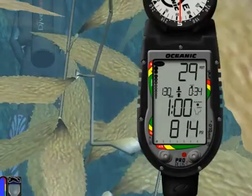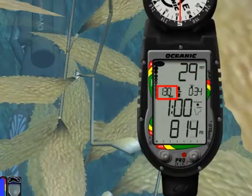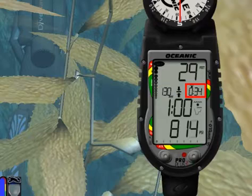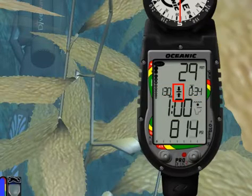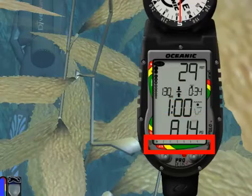Let's look at Main Display 2. Press the Advance button. This display includes current depth, maximum depth, elapsed dive time, total ascent time, both arrows and Deco bar, tank pressure, and the applicable bar graphs.